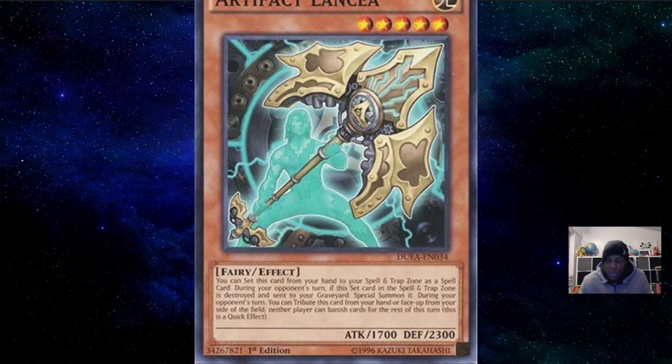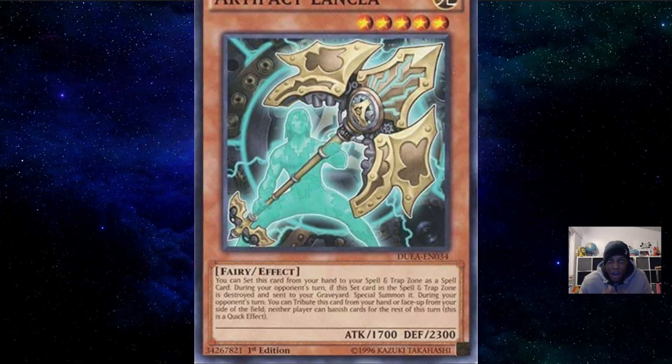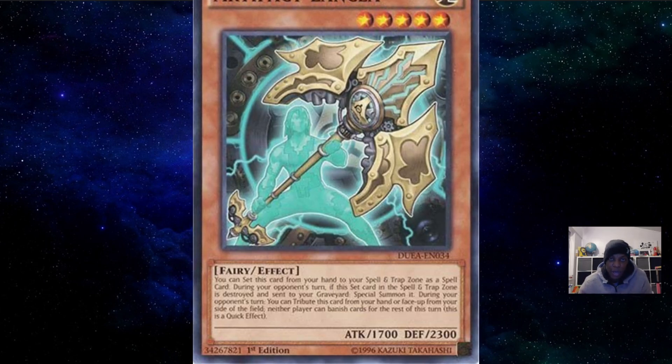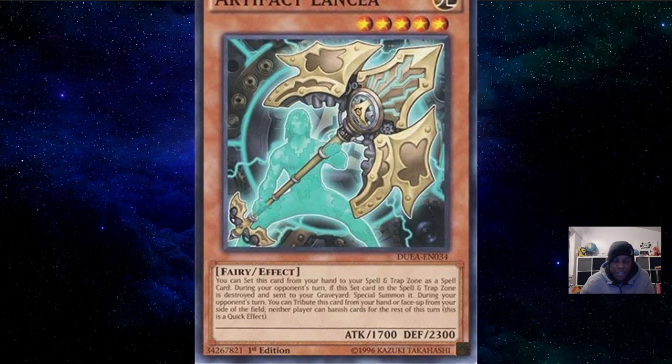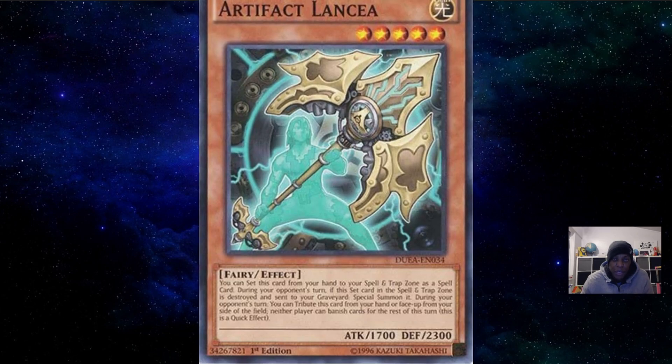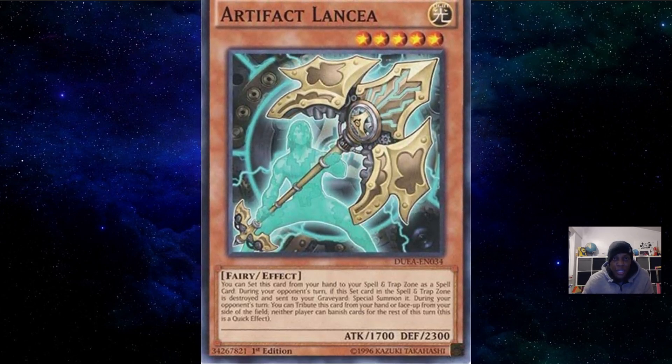It also does a lot of work against Floowandereeze. Floowandereeze can still get to their combo, don't get me wrong, but it does slow down their follow-up and means they don't have as many of those little birds banished as they would like. So yeah, Artifact Lancea is definitely a card I'm potentially looking to side deck depending on what deck I'm going to be using going forward.